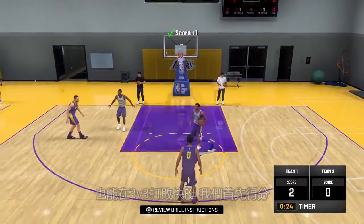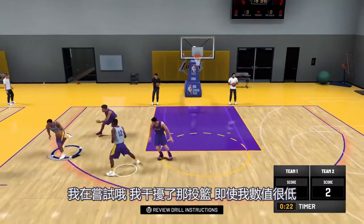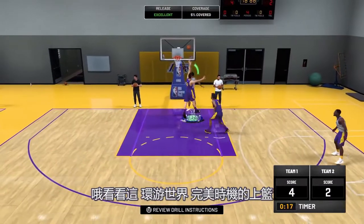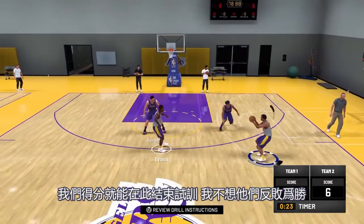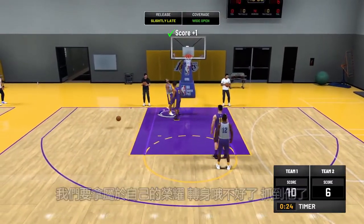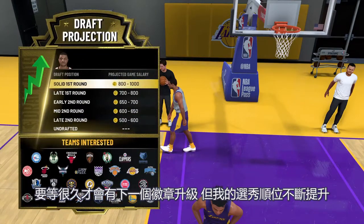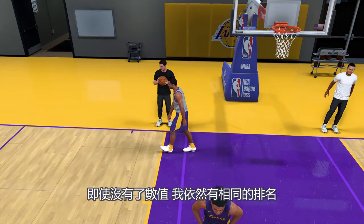We strike first. I contested that shot, even though my ratings are low. Going around the world — a perfect release layup. We can end this tryout right here with the score. We don't want them coming back and taking our glory. We got him. It's going to be a while before I get another badge upgrade, but my draft stock continues to rise. I'm already a solid first round pick. Very nice — even without the ratings, I still have the same ranking.